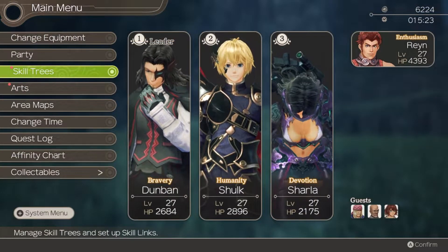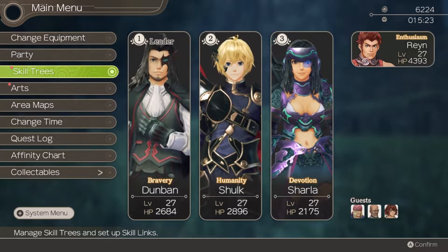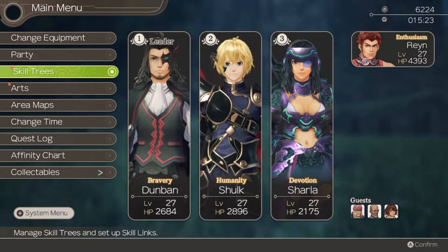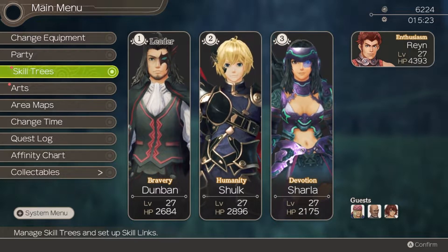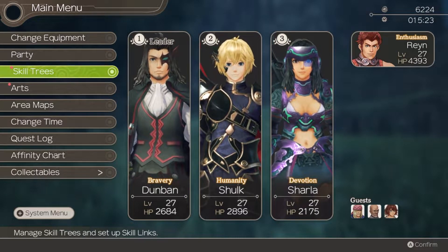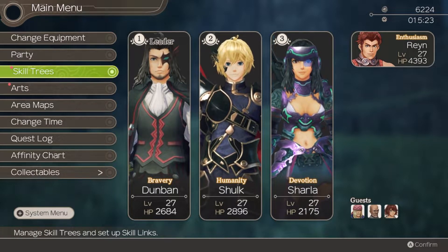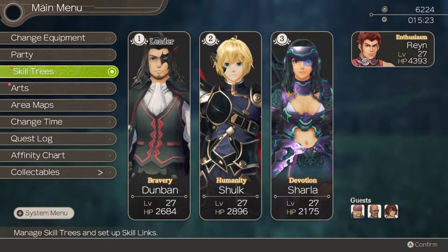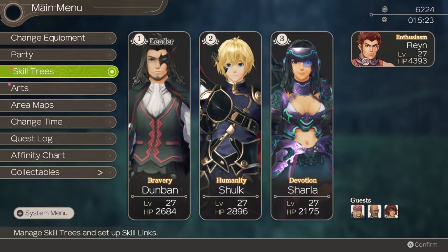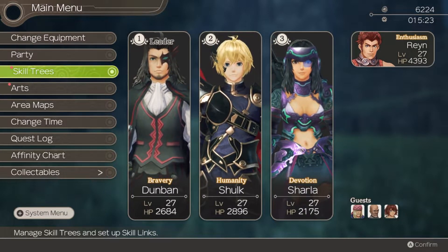So what does Dunban do? We'll show him off in battle in the future, but his main thing is he's what I'd call an agility tank. He's a really hard hitter - he can deal a lot of damage quickly and gain aggro easily. Unlike Reyn, who has high HP and defence for tanking hits, Dunban has really high agility. He's great at dodging attacks, which makes him better in lighter armour. This is countered by him having very low hit points - about half Reyn's. So he can be a bit of a glass cannon if he actually gets hit.